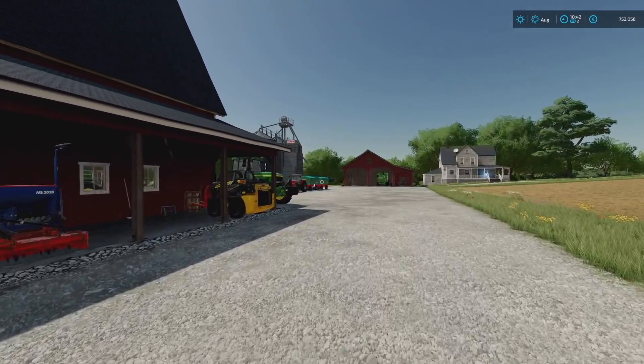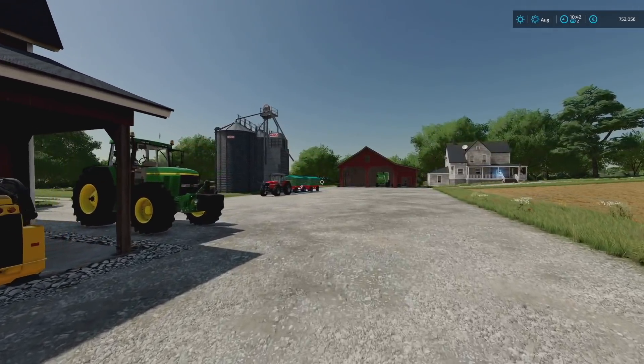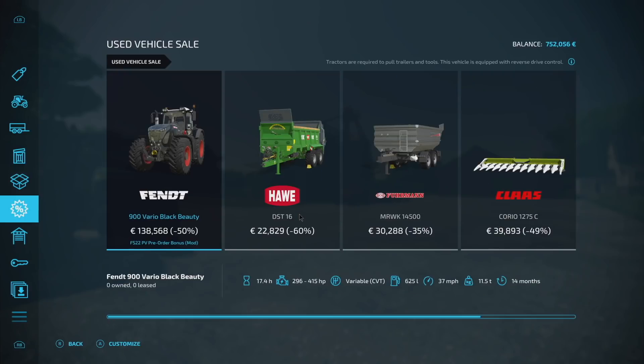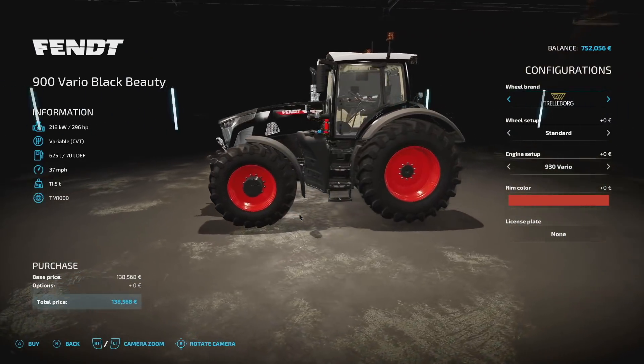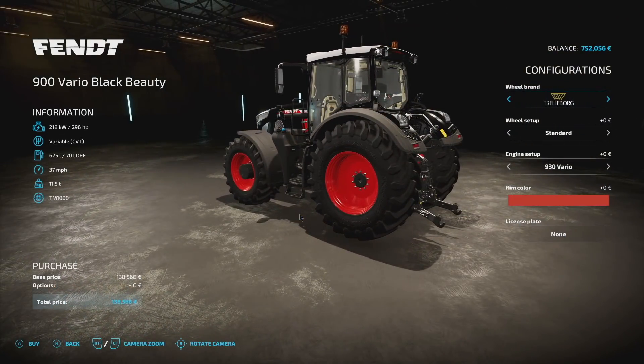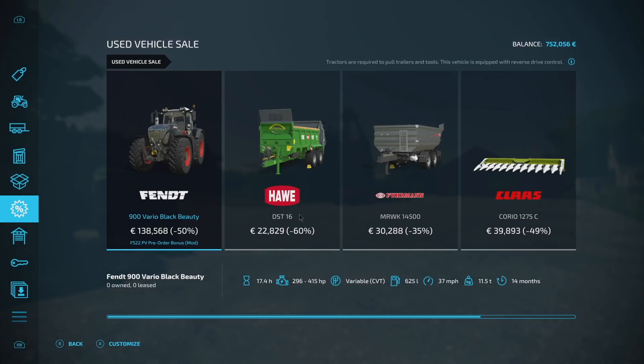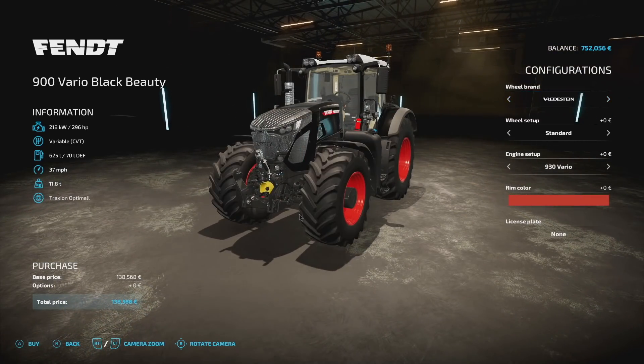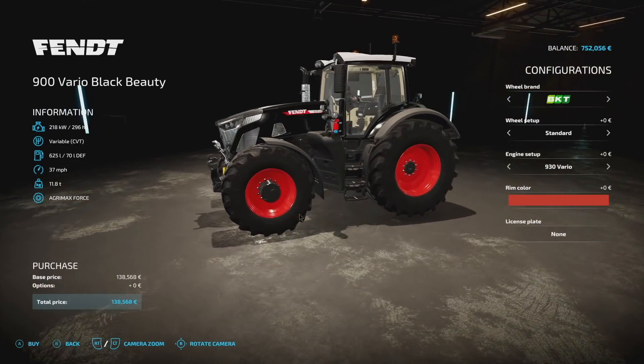The first question is what tractor are we gonna get? We're gonna get a Fendt tractor. I was looking before recording and I can see it right there - it's beautiful. And guess what? It's 50% off! Yes, 50% off, and it's a 400-plus horsepower tractor. We could use this forever, so I'm going with it.